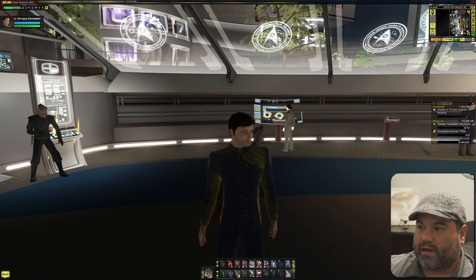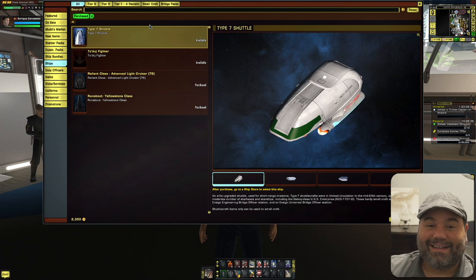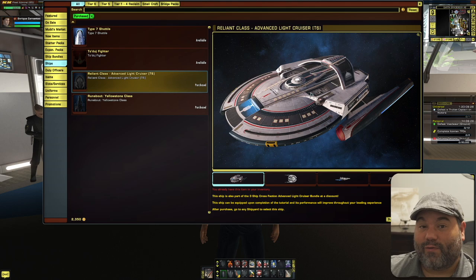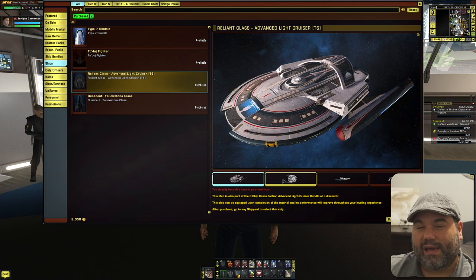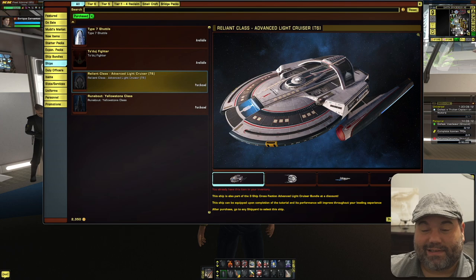I've been leveling Enrique up for a while now and started off with the one tier 6 ship available on my account. If you go to Ships, you'll be able to see the ships unlocked on this account — not a lot. Three of these are actually shuttles, so the only tier 6 ship I have unlocked is this Reliant class advanced light cruiser, which I got for free with a code — I believe it was either Alienware or Intel Gaming.